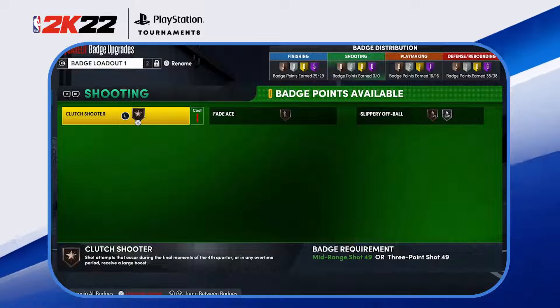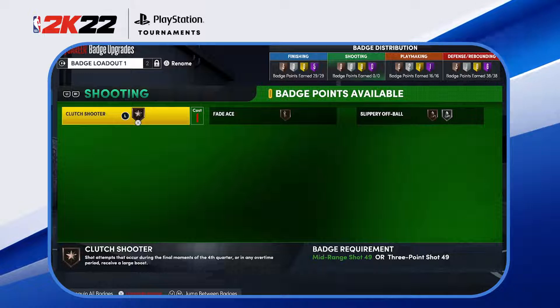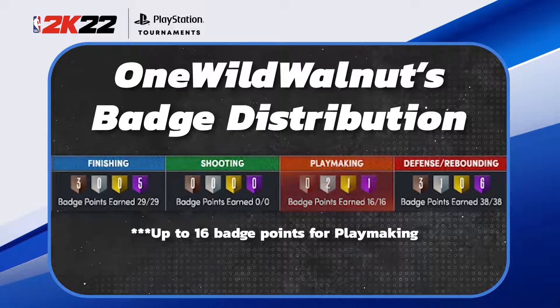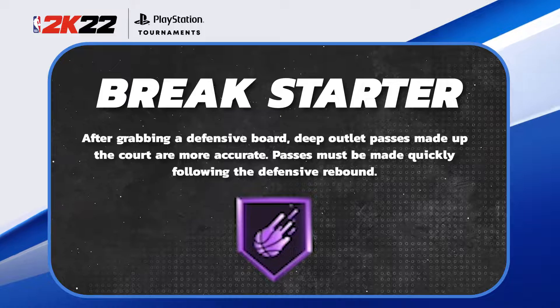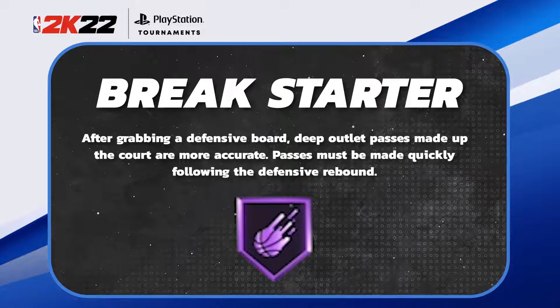As you guys know, I'm not a shooting build center — I'm mainly focused on scoring inside the paint, rebounding, and playing defense. For playmaking, I have up to 16 badge points I can use on this build. I think Break Starter is crucial to have at Hall of Fame — it's been a badge around for years. After grabbing a defensive rebound, outlet passes up the court are more accurate and can be made quickly right after the rebound.